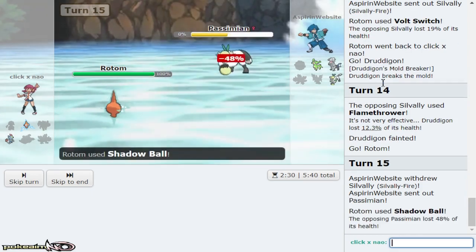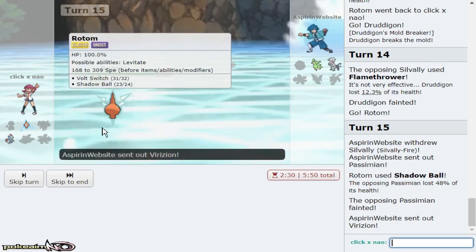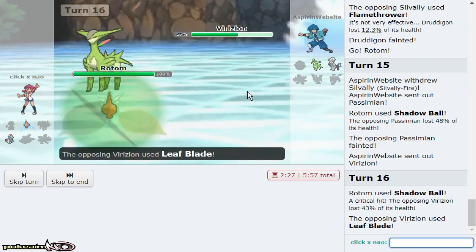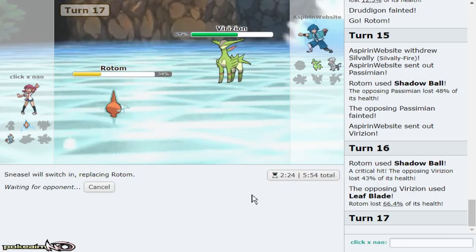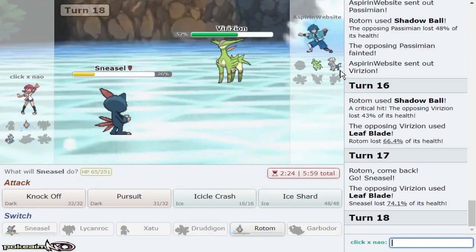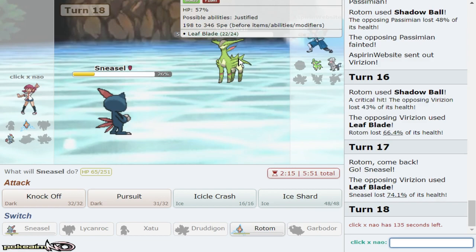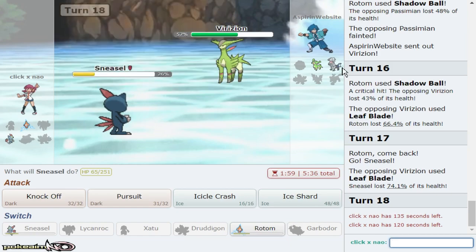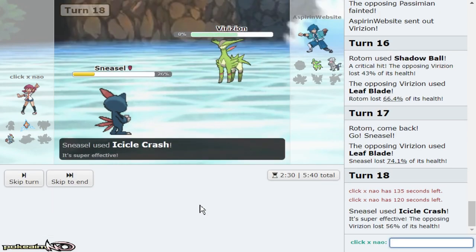He goes Passimian and gets rid of his scarfer for me, which is nice. But Virizion can come in and click Close Combat if it wants to — I'm gonna Shadow Ball anyway. I think I get a Special Defense drop. I have to make the Sneasel play. Do I Knock Off here? Knock Off might get a kill on Silvally Fire. If he stays in he wins the game because Silvally eats a hit from Rotom. I should go off his choke and click Knock Off — that way I two-shot Silvally. Plus it still gives me the flinch chance with Sneasel.